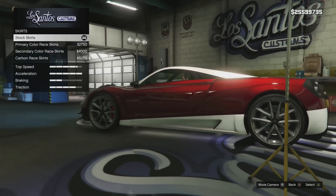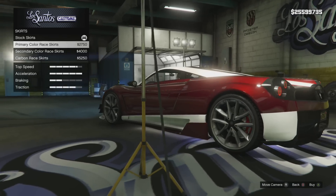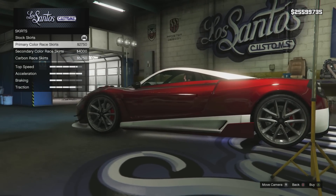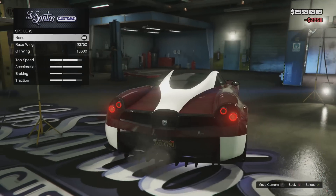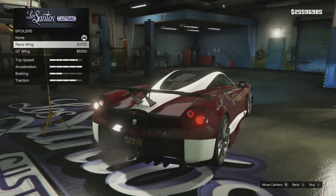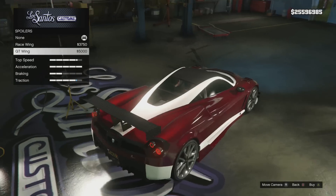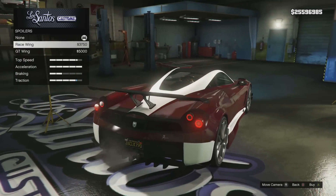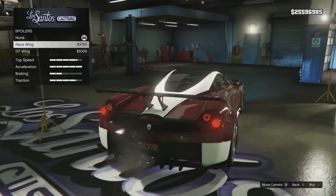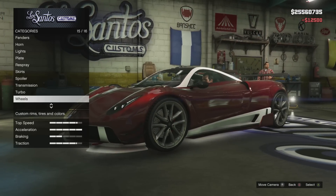Now we'll go to skirts. We have primary, secondary, or carbon skirts. For this one, primary color looks better because the white next to the red looks nice. We do have spoilers: the race wing and the GT wing. I'm going to go with the race wing — I normally like big spoilers, but the GT wing just doesn't look right on this car, so I like the race wing better. Transmission and turbo tuning — we can get those done real fast.